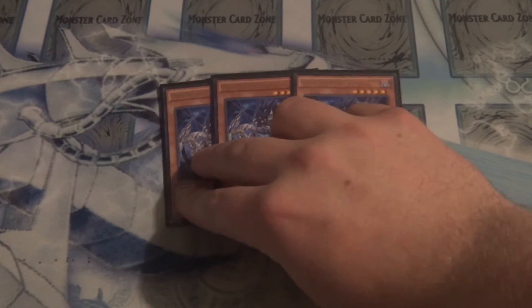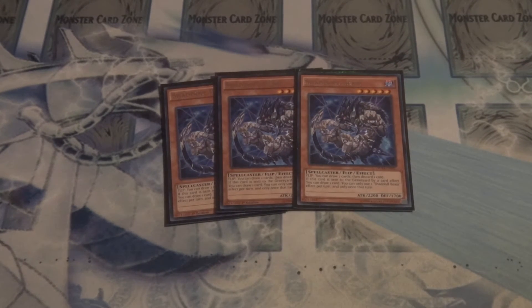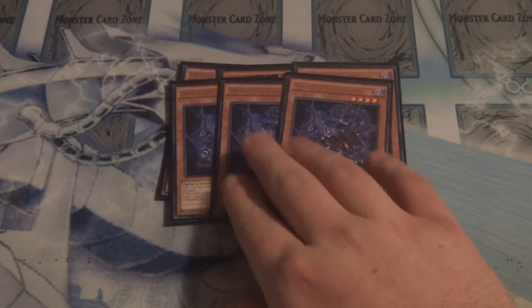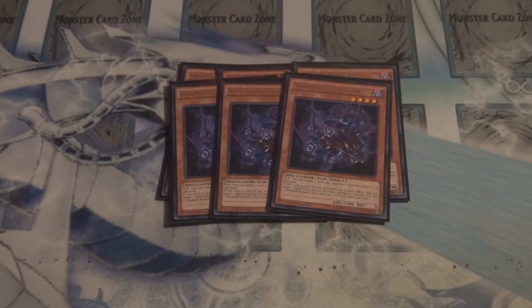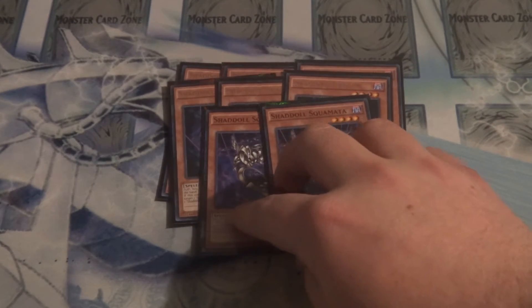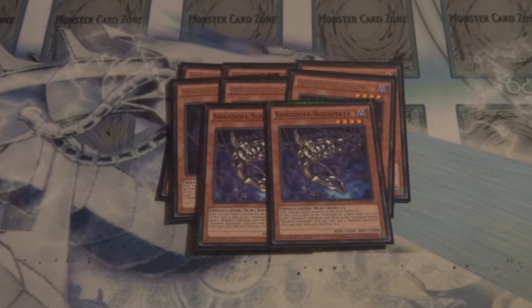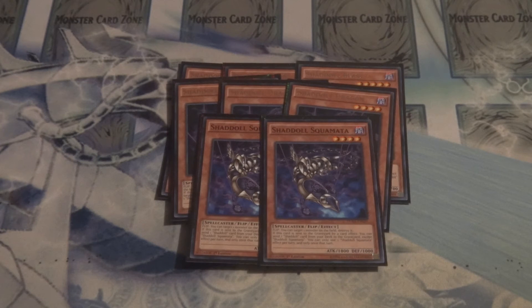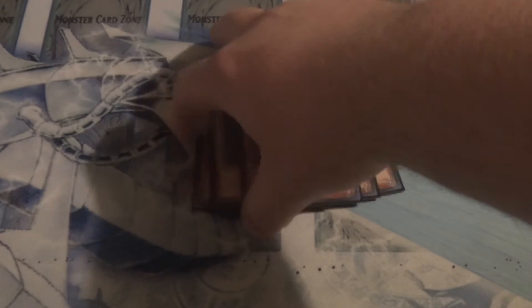For starters, with most traditional Shaddoll decks, we start with Triple Shaddoll Beast — the main draw engine and one of the facilitators of the deck. Next, we run Triple Shaddoll Dragon, good for popping back row, and if you have to set them face down, it's good for field control. Two Shaddoll Squamata helps get some of those key Shaddoll plays to your graveyard, helps send the Shaddoll Beast to your graveyard to draw through the Mathematician combo, though not as heavily needed at more than two.